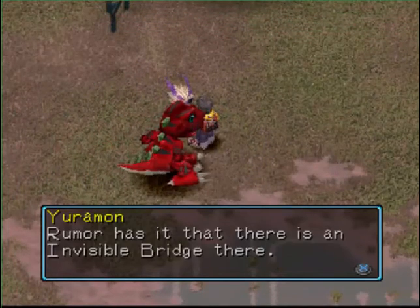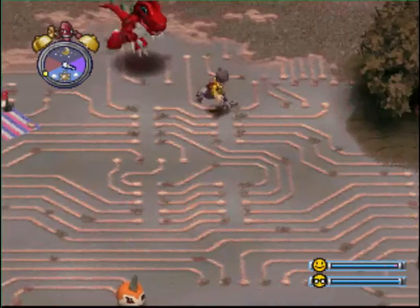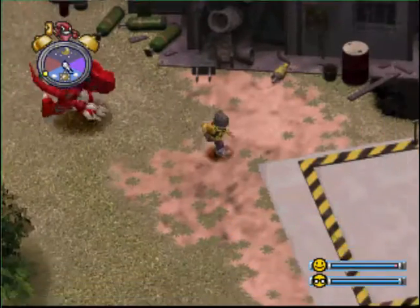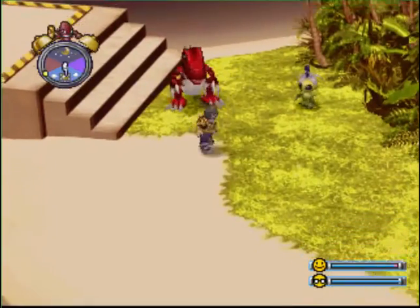Hey guys, I'm back and I'm probably gonna just make one more video for the day. What I will do is see if we can get to the Great Canyon and cross that invisible bridge that Euromon was just talking about. Because what I've already done is recruit Digimon from the native forest, one from the tropical jungle, and I explored the drill tunnel. But there's only so much I can go to in those areas. But the tropical jungle will take me to the Great Canyon — I remember where to go. So I'm gonna go on a little bit of an exploration.